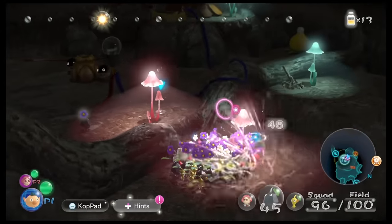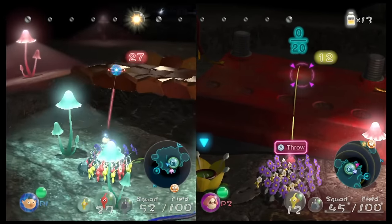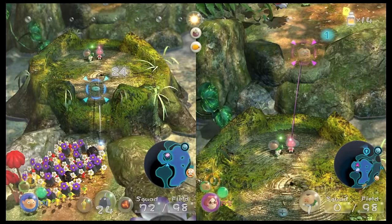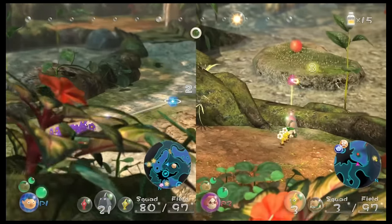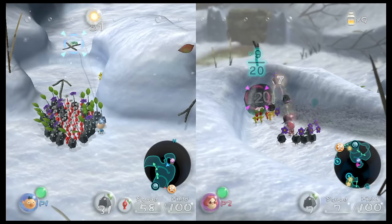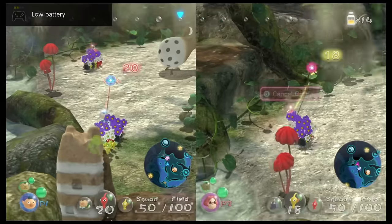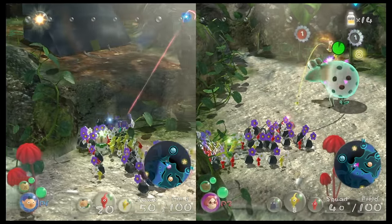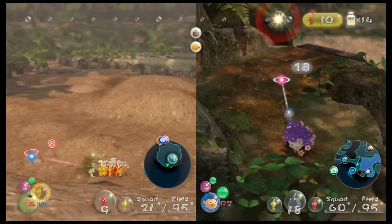We also have Pikmin 3 Deluxe. The original Pikmin 3 did have a co-op mode on Wii U, but it wasn't the story mode — they were separate modes where you'd collect treasure, battle enemies, and defeat bosses with time limits. However, Pikmin 3 Deluxe on Nintendo Switch lets you play the entire game in split-screen co-op, and this ends up being one of my favorite co-op experiences in quite a while. This is definitely a step up from the Wii U version.